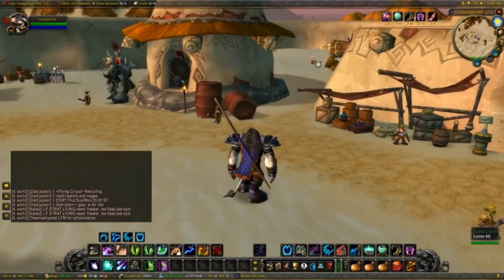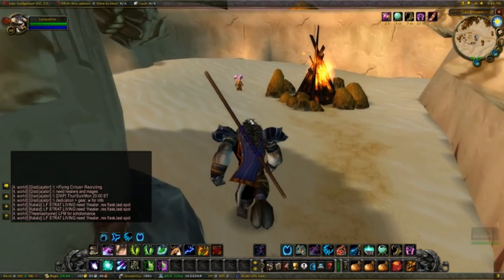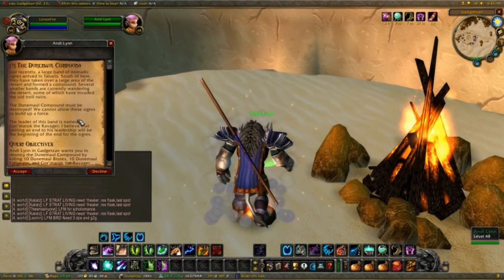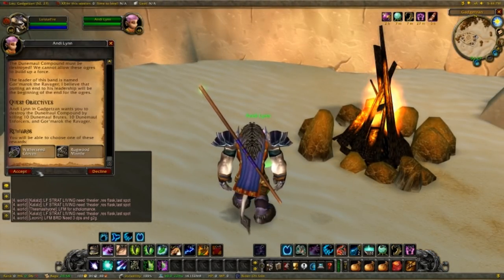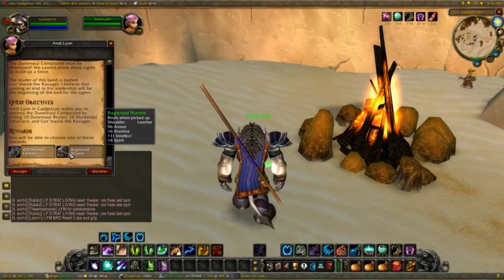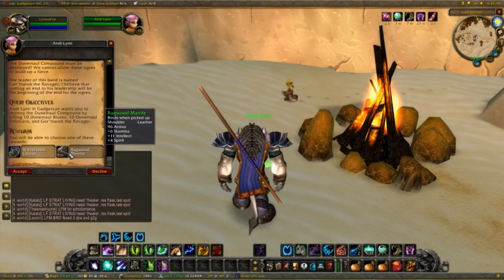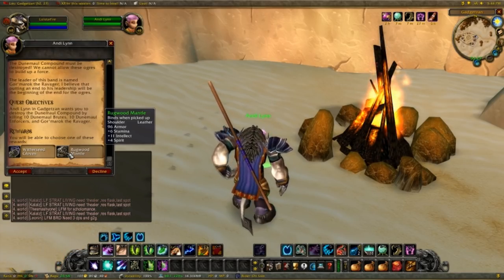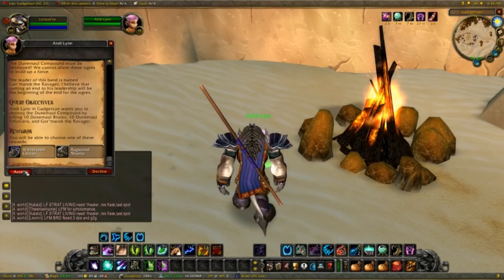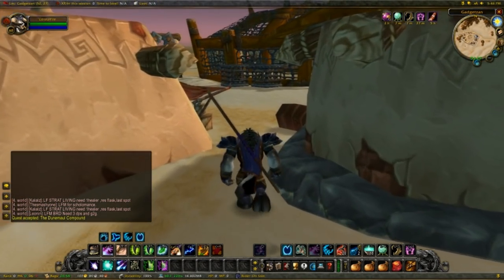Where to get that quest? It should be right here at Andylyn — this little gnome right here. She's gonna give us the quest 'The Domal Compound,' and this quest will give us the Rugboot Mantle, which is also gonna be one of our items from our list. It has 6 stamina, 11 intellect, and 4 spirit. Not too bad — and more importantly, it's leather, so you're not gonna look like a mage all the way. I'm gonna accept that, and all there's left to do now is kill some Ogres.